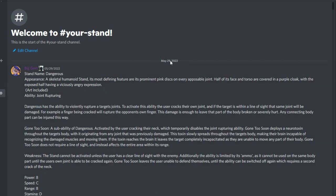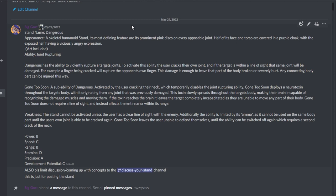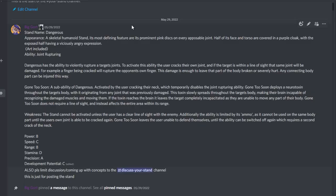Starting with my own stand. This is something I've had as a rough concept for many, many years. The ability has always been pretty solidified in my head, but it only recently got an actual design. Huge shout out to Fib for designing my stand — that's also what you see in the thumbnail. Stand name: Dangerous. Appearance: a skeletal humanoid stand, with its most defining feature being prominent pink discs on every opposable joint. Half of its face and torso are covered in a purple cloak, with the exposed half having a viciously angry expression. Look at how killer this thing looks — it was really fun to design.